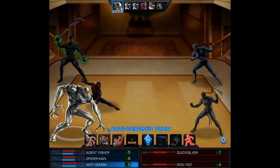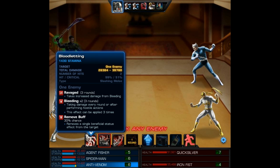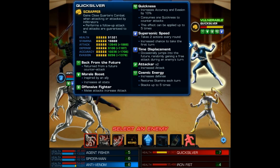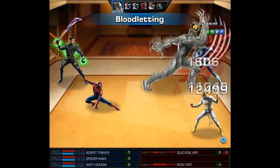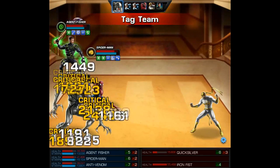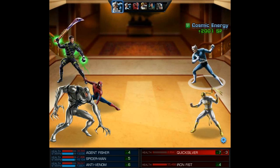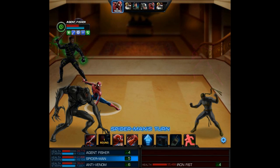On Anti-Venom's turn we have a few interesting options. I really love his second ability, 'I Am the Cure' — this places Opportunist debuffs, Webbed, and a 60% chance to depower all enemies. But since Quicksilver is next to act, I'm going to hit him with a Bloodletting, that way he'll have Bleeding on him, which really hurts Quicksilver.